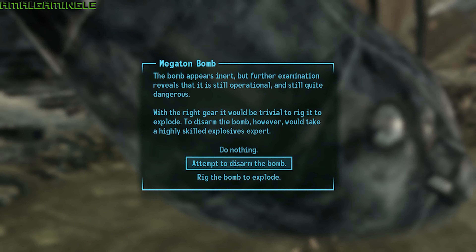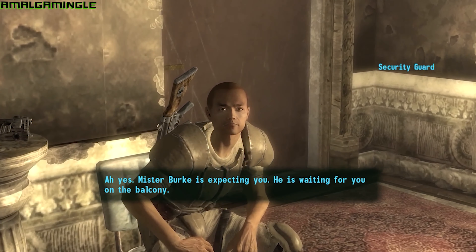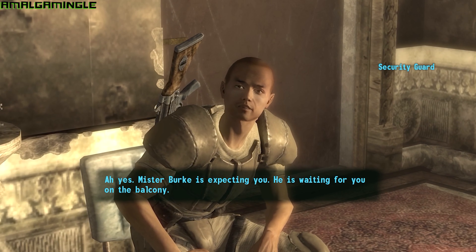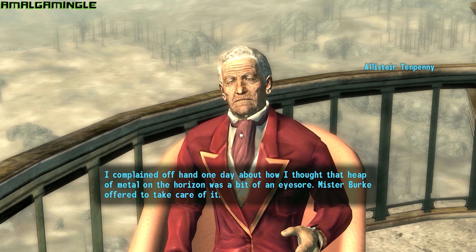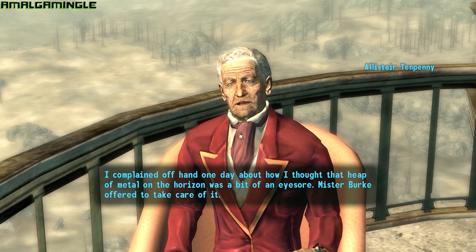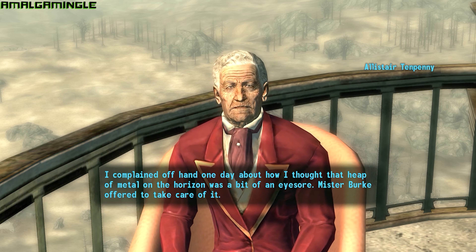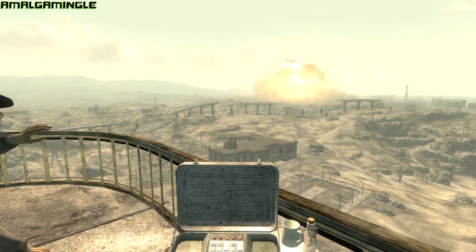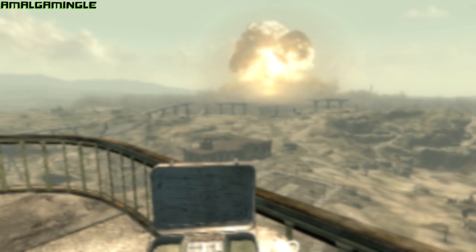Once you do that, you head over to Tenpenny Tower — a place you can see from Megaton on the horizon. Get to the tower, head up to the top, and you'll finally get to speak to Alistair Tenpenny for yourself. His loyal subordinate Mr. Burke is also there. Lying on the ledge is the detonator for the bomb. After a little small talk, Mr. Burke gives you the honours of detonating the bomb. And boy is it spectacular seeing the town blow up in a mushroom cloud, killing almost everyone in the town.